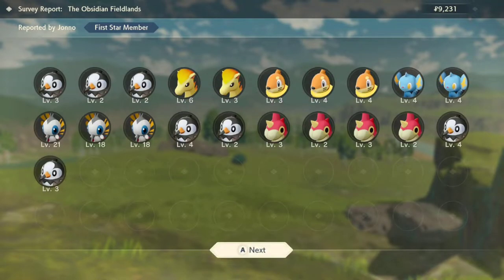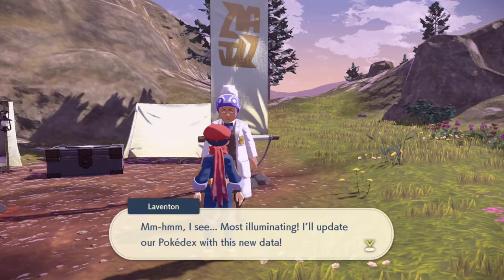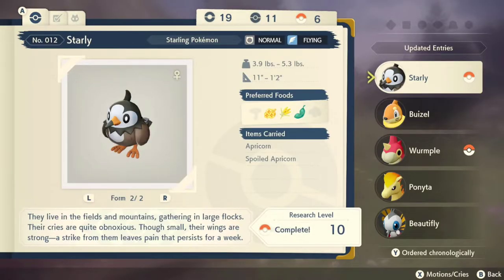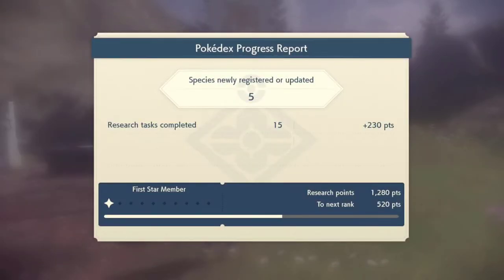Once you get done, you're going to go ahead and talk to the Professor and report your Pokedex progress. We've got research level 10 on Starly — probably more check marks than we even needed — and we're well on our way to teaching Marley all about Starly.